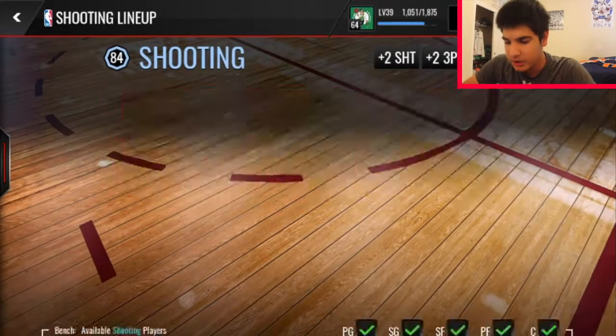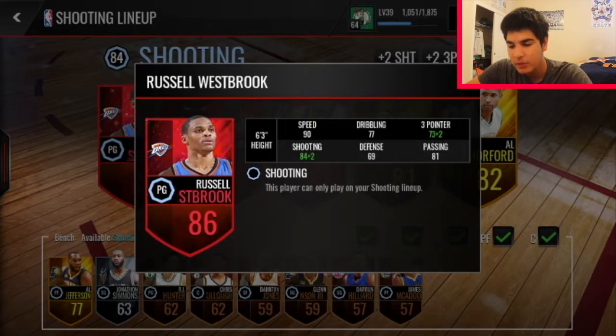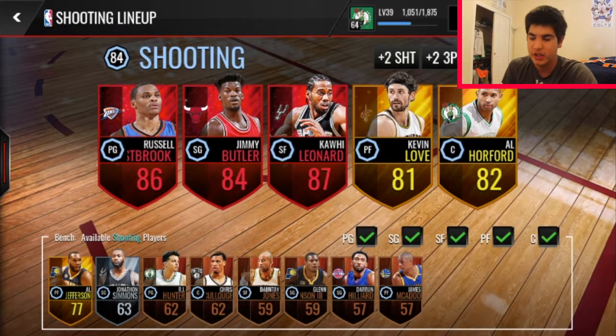So the final team we got: Russell Westbrook, Jimmy Butler, Kawhi Leonard, Kevin Love, and Al Horford. I really like the team. None of them can shoot that well besides Jimmy Butler, Kawhi Leonard, and Kevin Love — those are our best shooters. We'll be shooting occasional threes, but mainly looking for mid-range jumpers and attacking the basket.